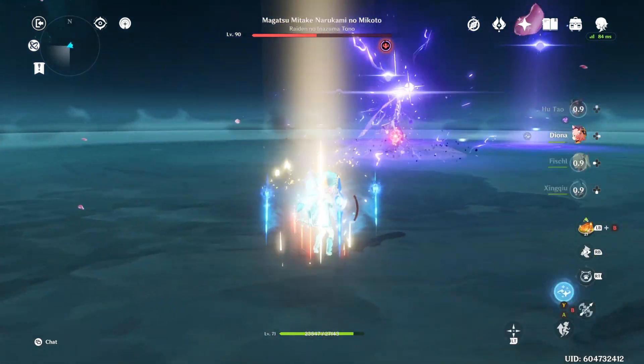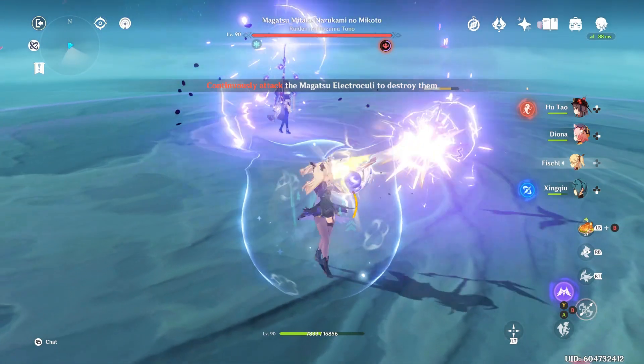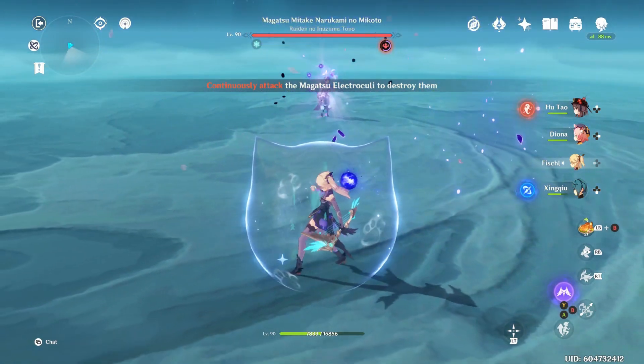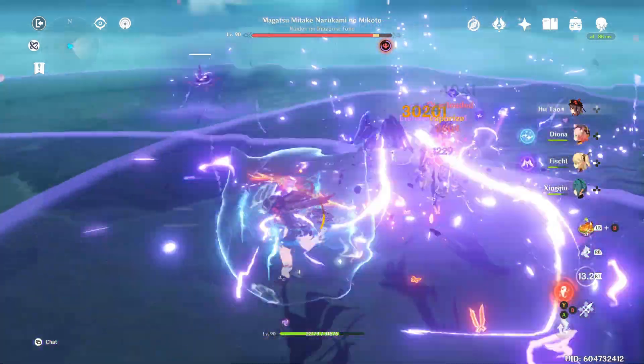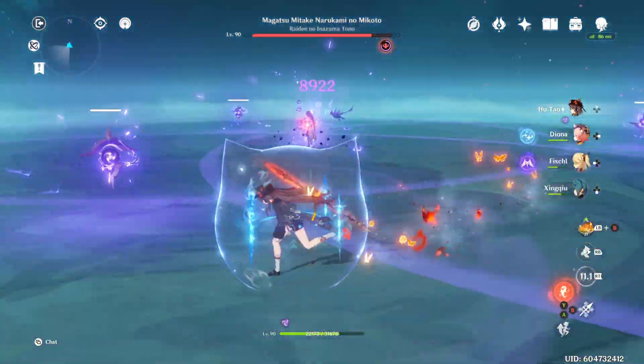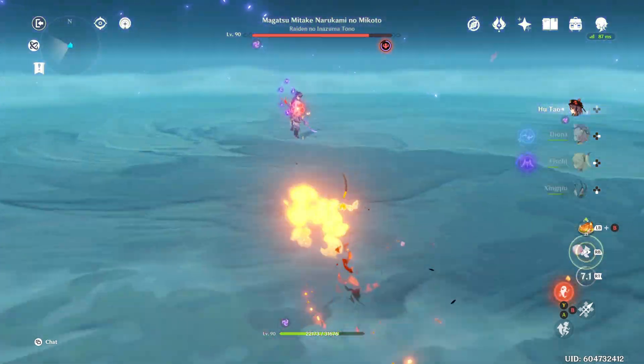She'll enter this state and get a pretty powerful Electro Shield. Another thing she can do in her first phase is release these Electro Orbs. When she does that, just hit them — they're pretty easy to destroy. When she releases three, just run up to one of them, destroy it, and then just kind of stand there for a second while the others explode.